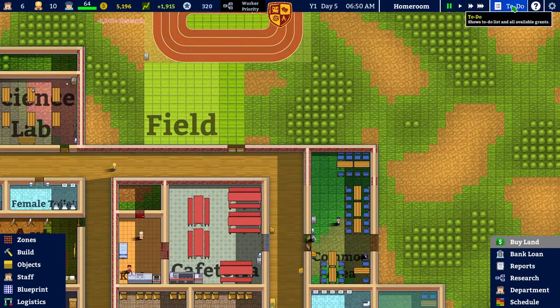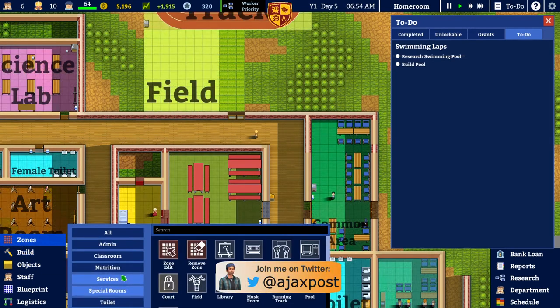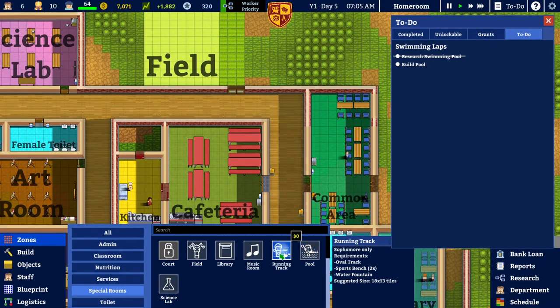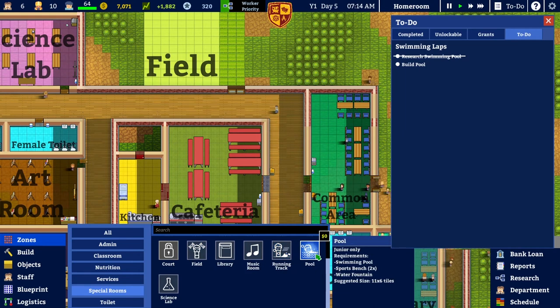What we've got to do next is build the swimming pool. Is there a swimming pool zone? There is. It doesn't say 'indoors' — unlike the library which says indoors. Oh, it's for juniors only! And the running track is for sophomores. The field is for everybody. So the running track is sophomores, the swimming pool is for juniors. Who plays basketball? Right, we'll come to that in the next episode.